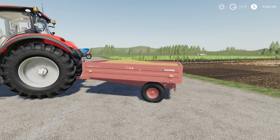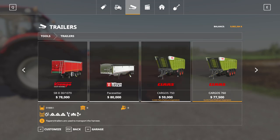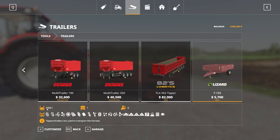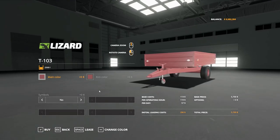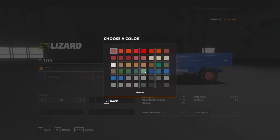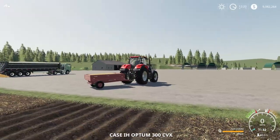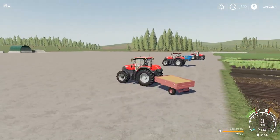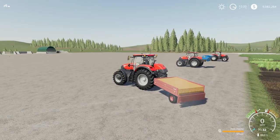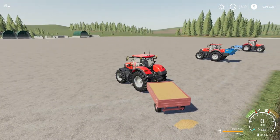Next up, we have the T103. This is by ListEU — 4.17 megabytes to download for all platforms. Two slots if you're on console. This is just a small trailer. Found down here at the very end — the T103, 5,700 to buy, 2,500 liter capacity, holds all bulk crop types. Main color can be adjusted to any of those earth tones there, and the rim color as well. No lights — just reflectors. Lift control I to unload. That is the T103.